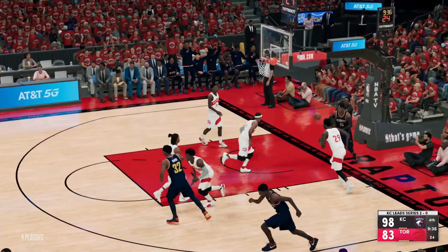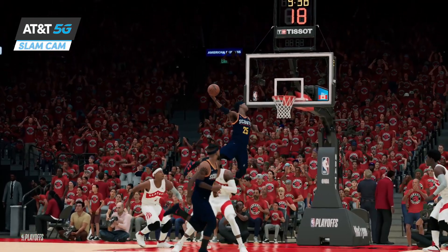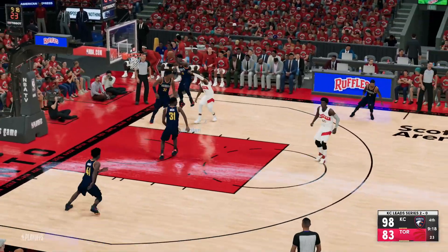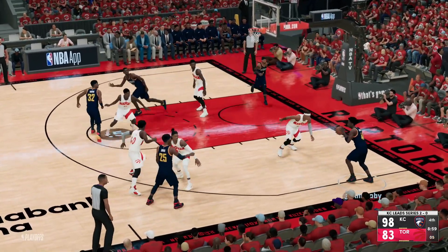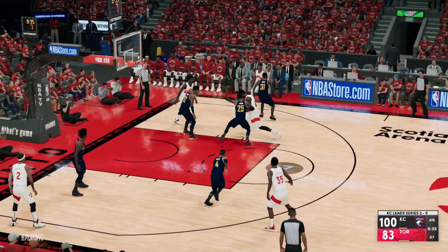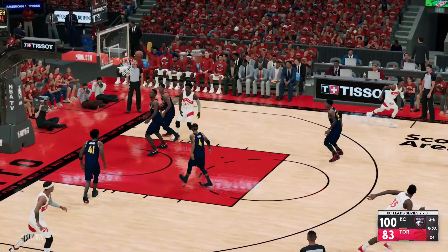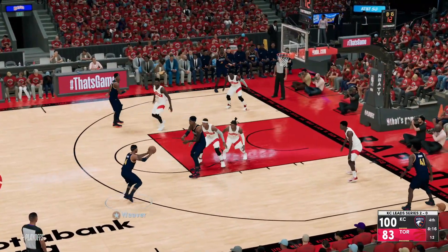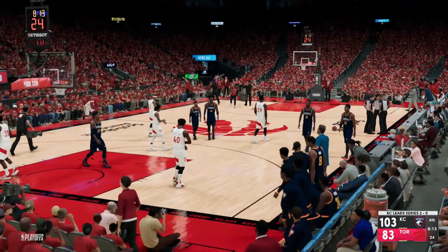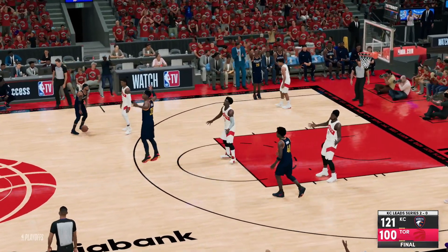Jordan just broke his ankles. Nicholson fires a deep three — no good. Jordan finds Valentine, who cuts and dunks. Tyrone Pope fires a shot with the shot clock counting down — no good. Outlaw gets the board and can't put it back in. Jordan back to Weaver, wide open look from beyond the arc — the Scouts lead is up to 20. The Raptors have to call timeout. The Scouts take Game 3, 121-100. We lead the series 3-0 and are one game away from closing this out.